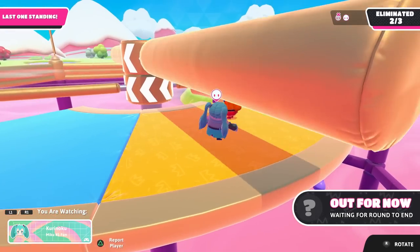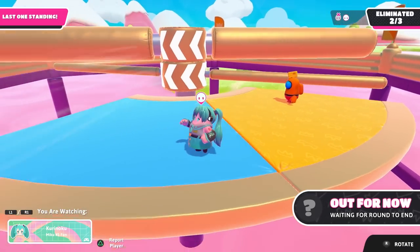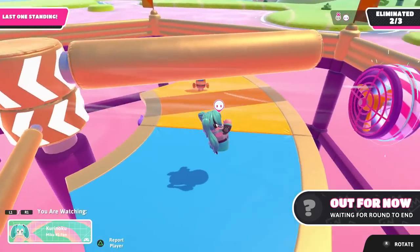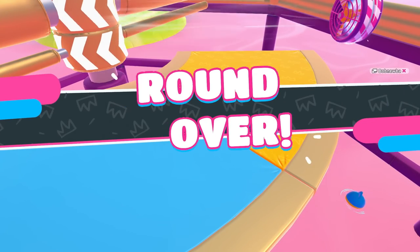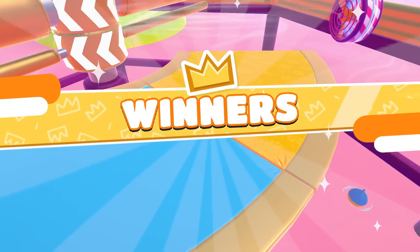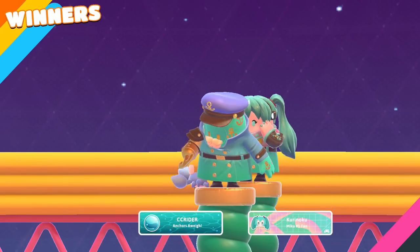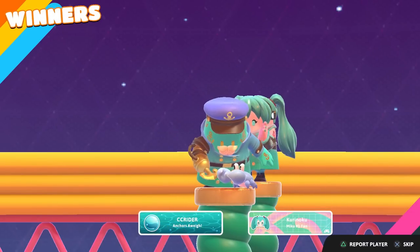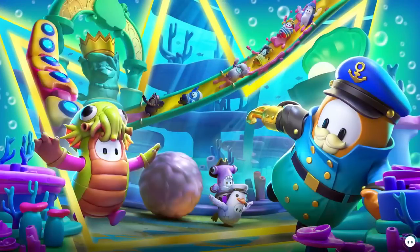They're going to have to jump — there we go, they did it! Great work, that was all them for sure. Really great squad mate we got here, good job. So there we go — we were able to get a win finally in a duo show here with our duo partner. And they definitely were able to help out a ton. I'm really happy to see it.